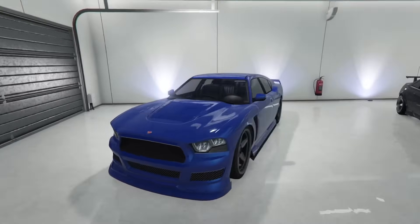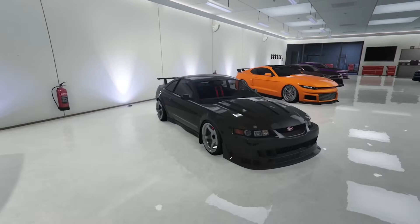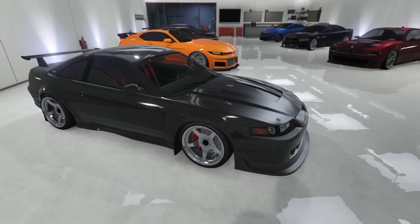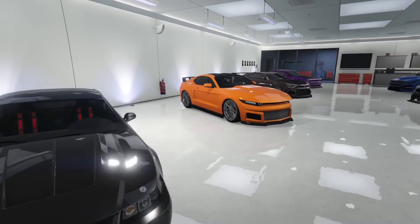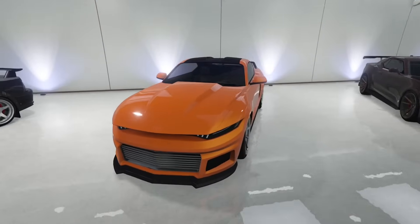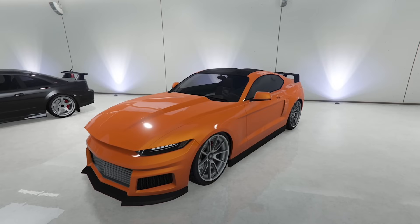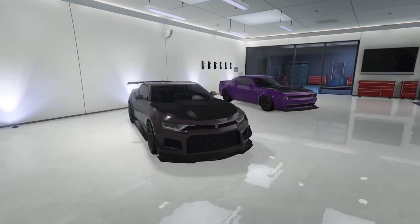Moving on to my modern muscle garage. Starting with the Buffalo S — pretty cool four-door muscle car but it kind of falls behind nowadays. Moving on to the Dominator ASP — great-looking car with realistic wheels matching the real-life version, absolutely stunning, highly recommend for a modern muscle car garage. Moving on to the Dominator GTX — I wouldn't really recommend it; it's kind of slow, the mods are weird, and it looks weird. I really only have it for the garage and I'm even considering selling it.